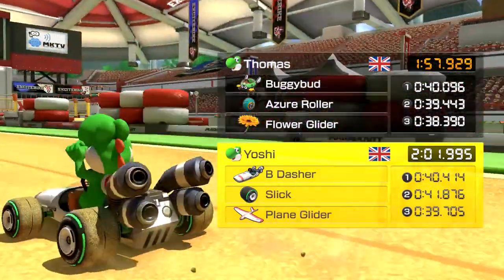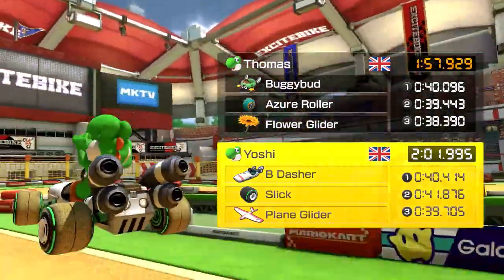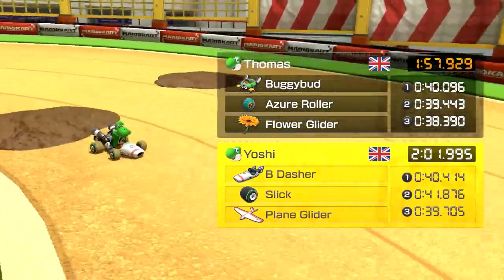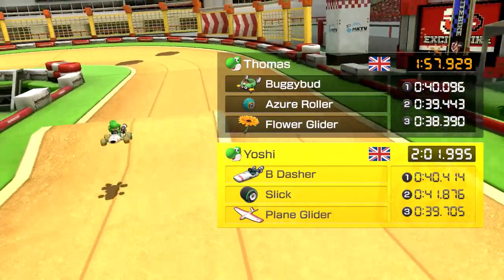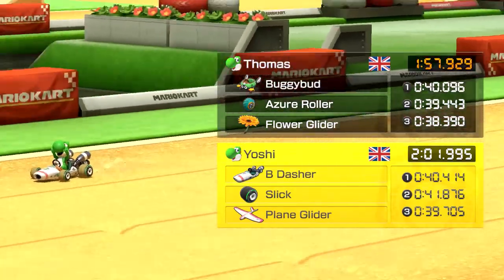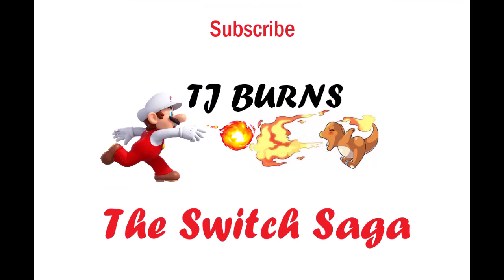So there we have it — on Yoshi Circuit and Excitebike Arena, the high acceleration setup with Yoshi was much better overall at getting the timings down. It's clear that acceleration is actually better than speed, and I also think handling plays a part, since drifting around corners significantly reduced time. That last race was a four-second gap, which is quite big. It's been your boy TJ Burns — if you liked this video, slap a like on it, subscribe if you want to see more, and I'll see you in future Mario Kart videos.